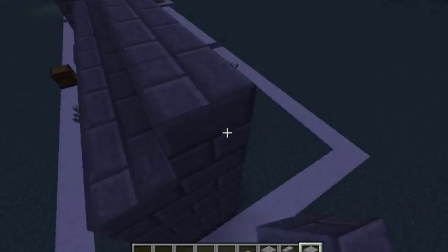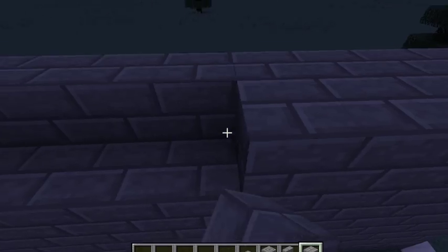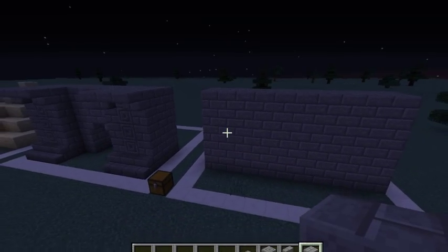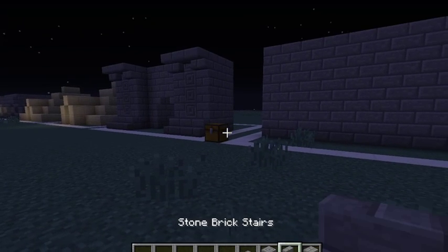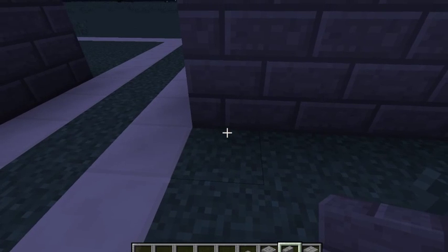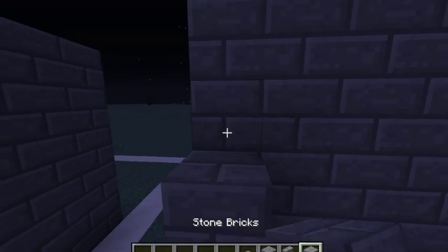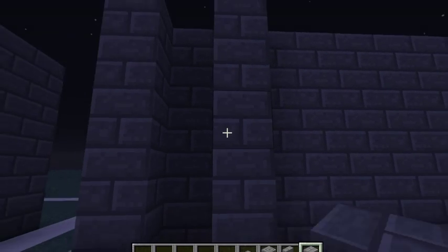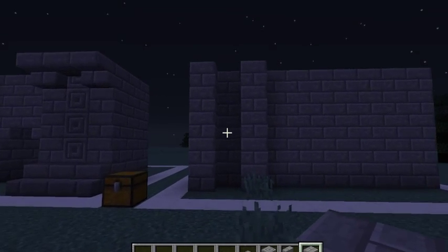Okay so now that we have our wall nicely built up, now I just go on to build the side columns. You're gonna want two rows of blocks like this on the side.